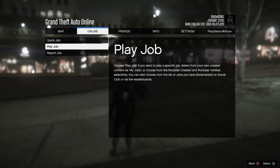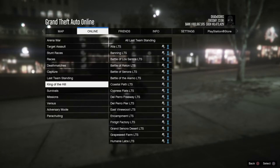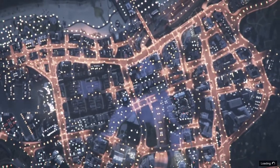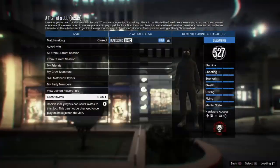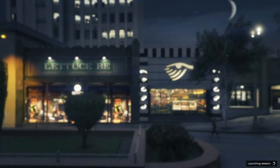Then you want to go over to Jobs, Play Jobs, Rockstar Created, Missions, and start off a title of a job. Once you load in, just accept — you don't really need to do anything specific. Confirm settings and hit Play.